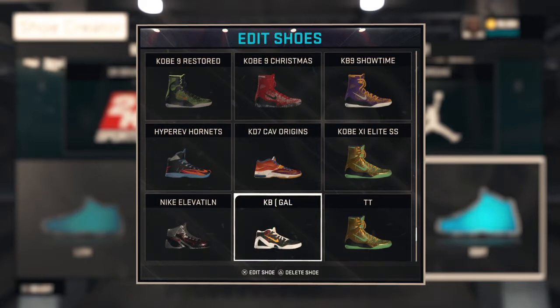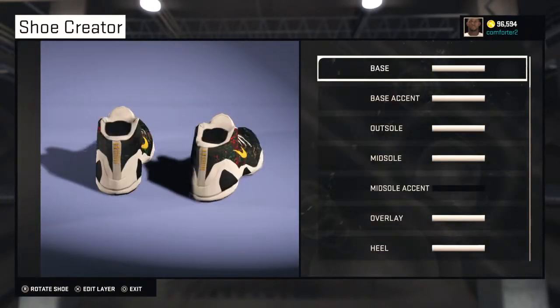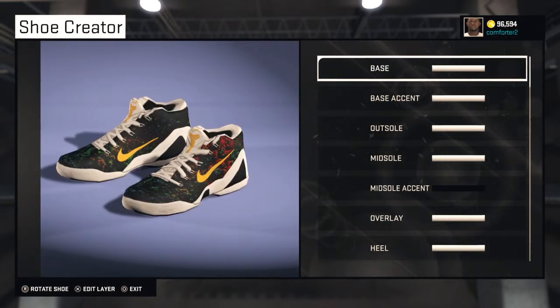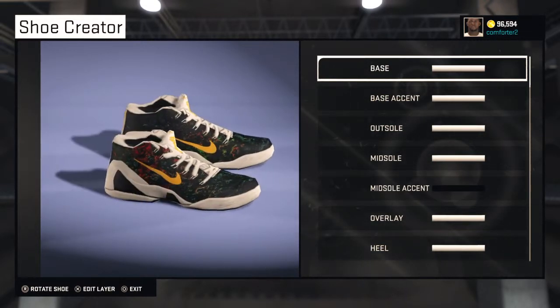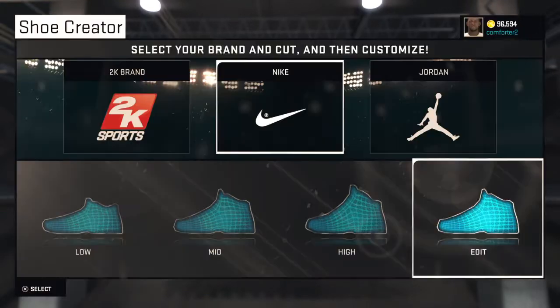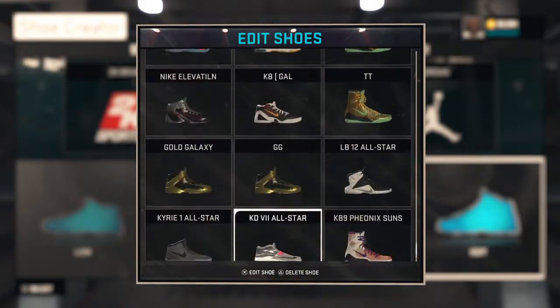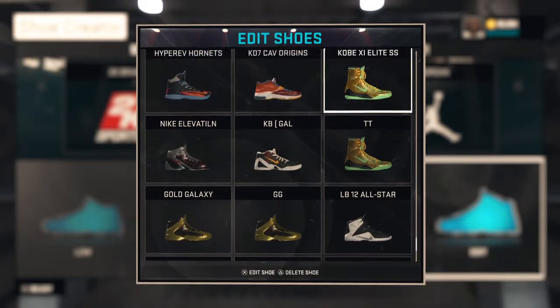The next one is the Kobe Galaxies. There's this picture of Kobe 9 Lows going around on Twitter that you can make on Nike ID, and I wanted to see if I could make them — but they didn't come out exactly like that. They are kind of sweet though.